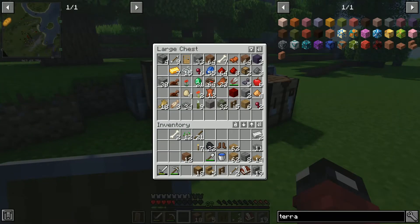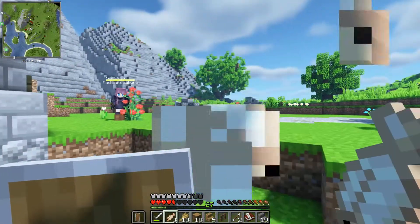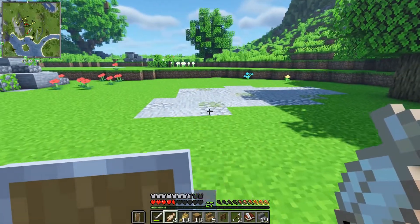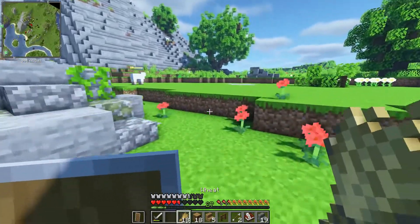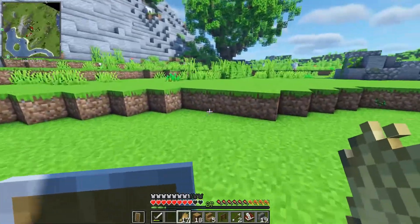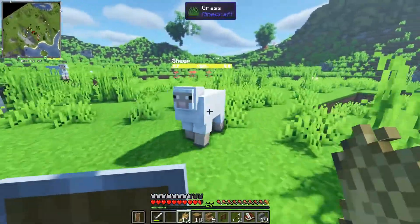We've got our chest here and we're going to be preparing ourselves to go into the caves. The one objective for today is to find diamonds. We are here in the world of Dremar - guys, download this map, you can find it on Planet Minecraft. The map is awesome, go check it out. It has its own story, tutorial, and everything - you learn Minecraft and it's like a totally different game.